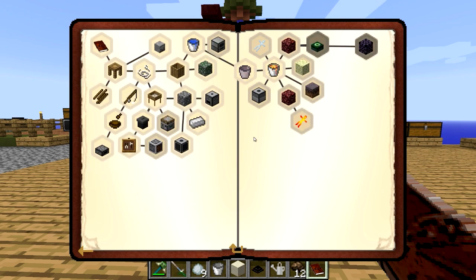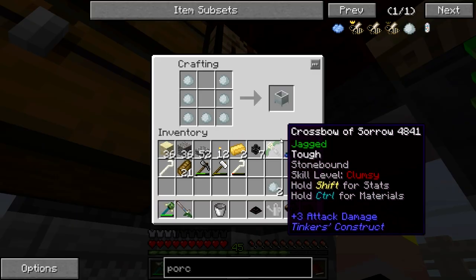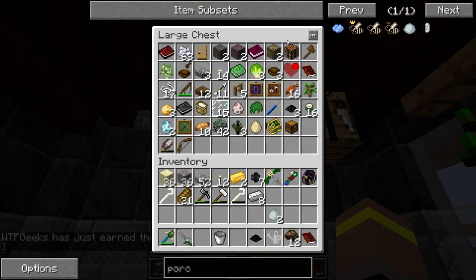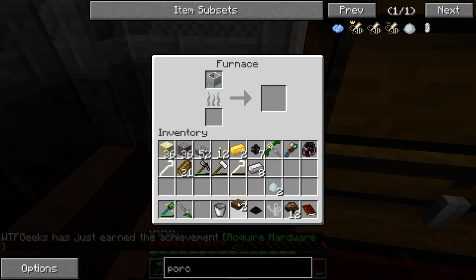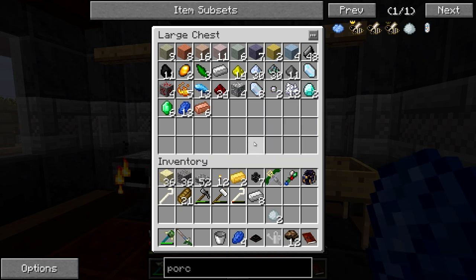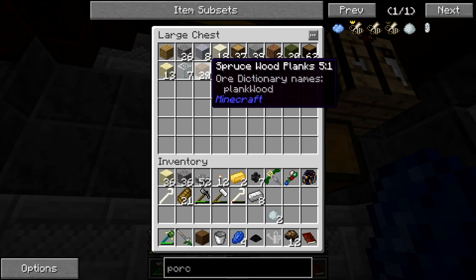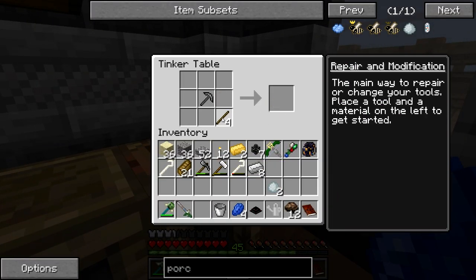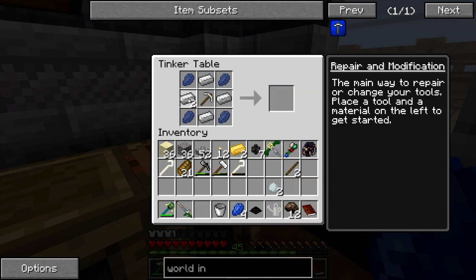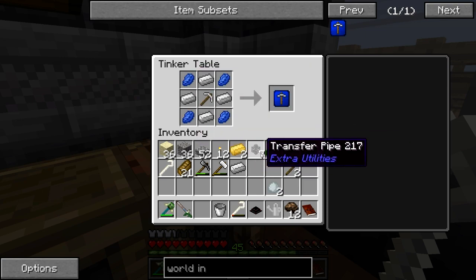We've got auto mining, we've got netherrack, playing with dolls, blazes. And that's going to need some connection. We'll do a couple of snaps — that should do it. And what do we need for this? We need some lapis — let's take four lapis. We're going to need some sticks for the pickaxe. And we needed a world interaction upgrade. So is that enough? We need one, two, three, four — yeah, good stuff. One, two, three, and four — nice.